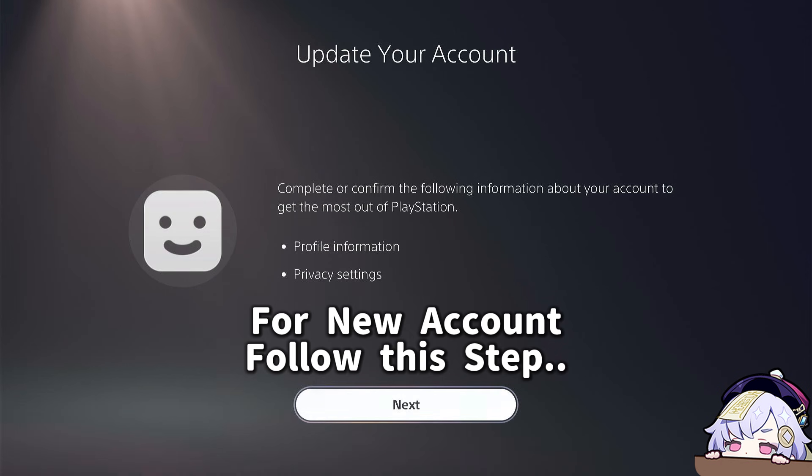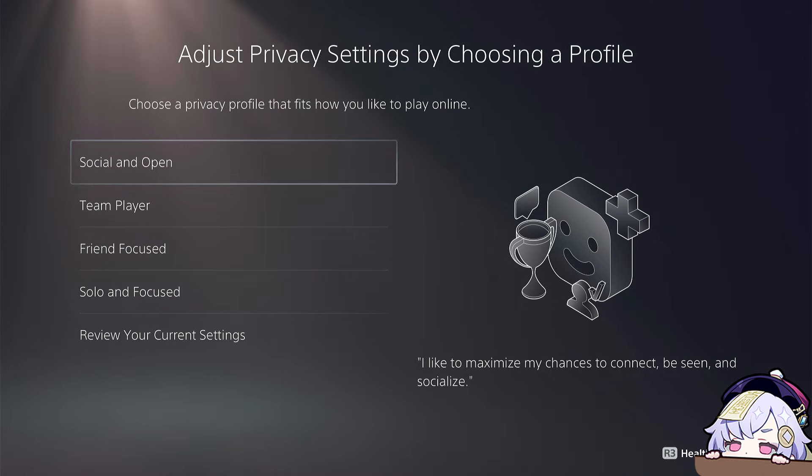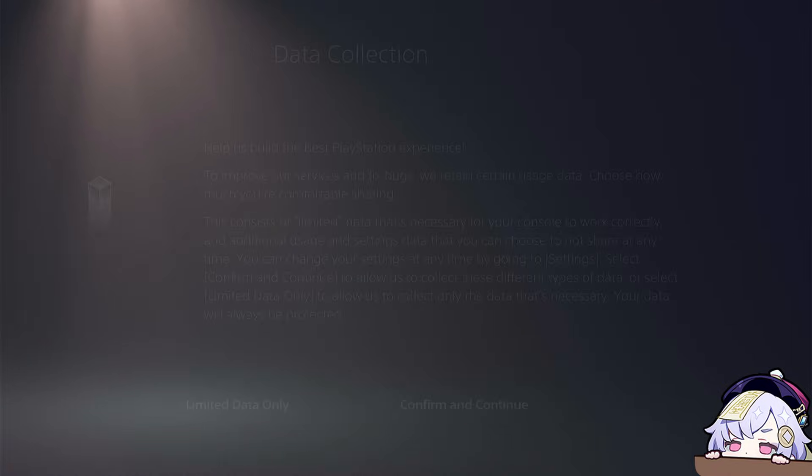For a new account, follow these steps. Fill in your first and last name — choose whatever you like. And select Limited Data Own All if you want to maintain your privacy.